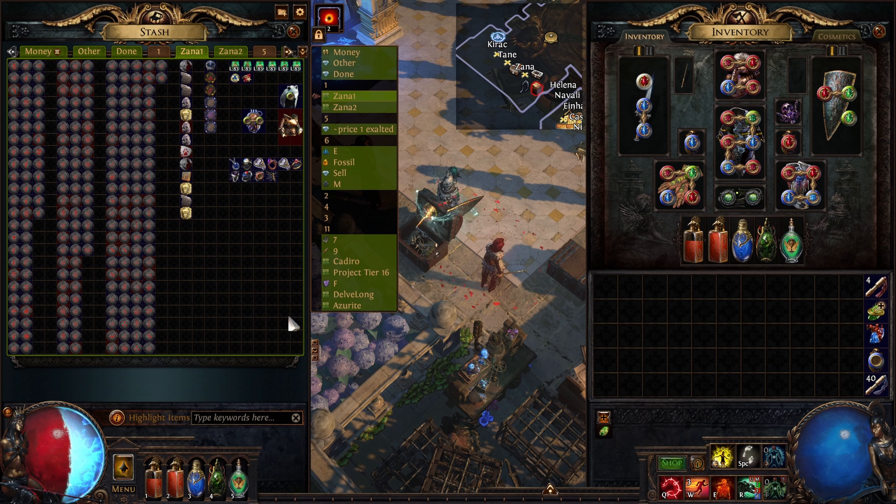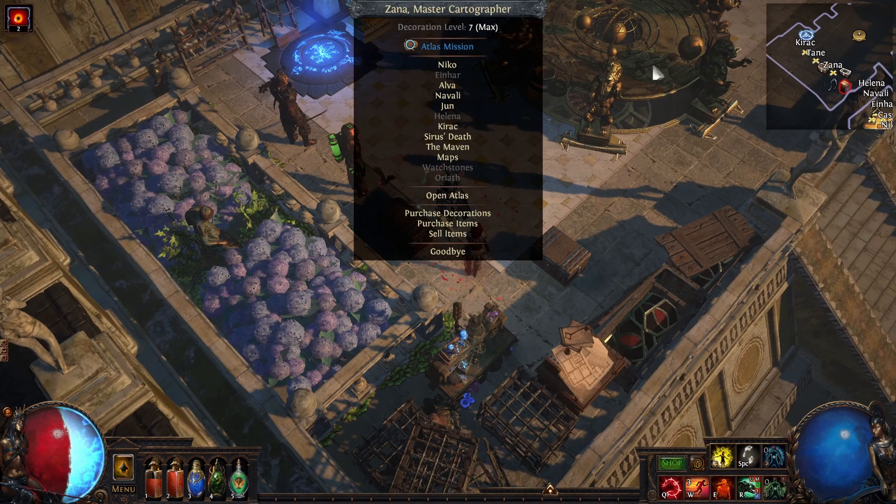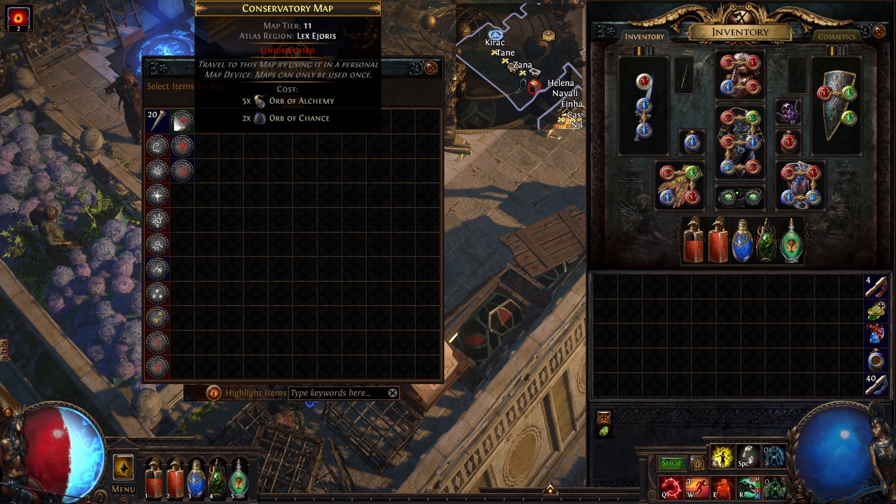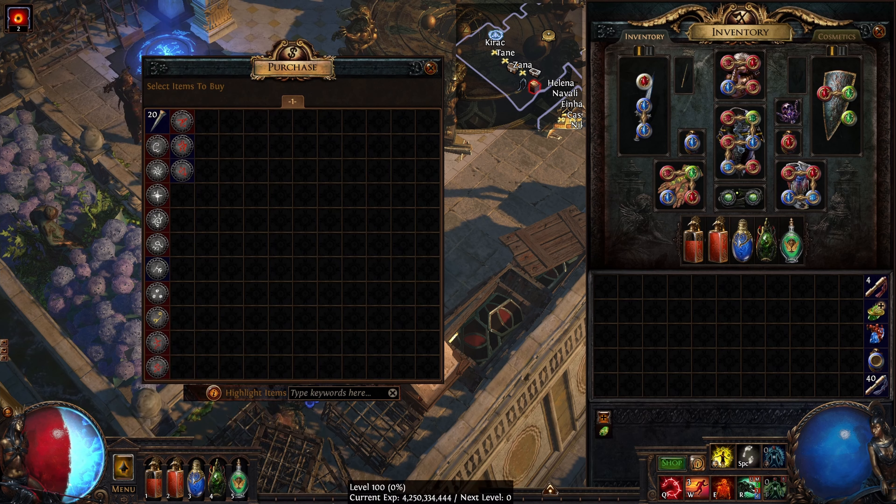So, is this a strategy I recommend? Definitely — this strategy is pretty amazing, and it's also quite fun. It has the feeling of an adventure. Every time you click Zana and see her shop, you always wonder: what am I going to get this time? Am I going to get a blighted map? Am I going to get a Cortex? And if I do happen to get a Cortex, am I going to drop a Bottled Faith? It's a very, very fun way of playing the game.